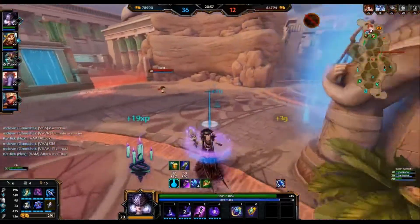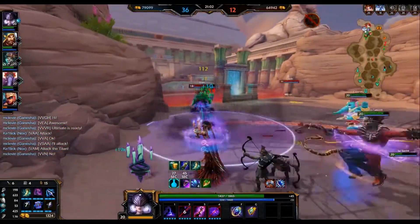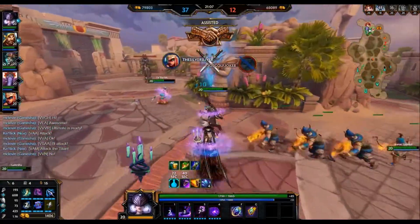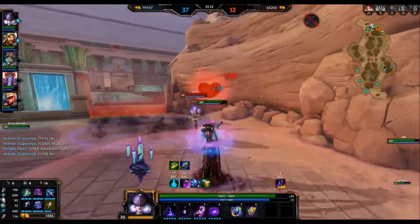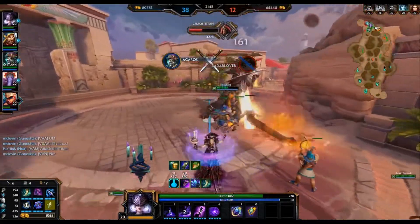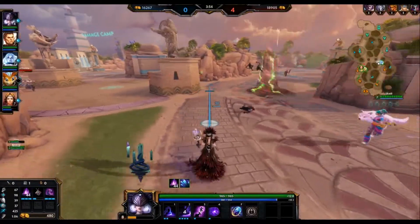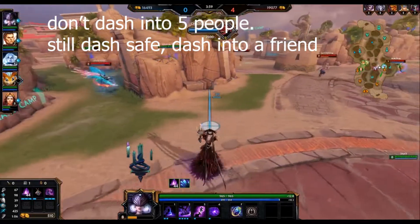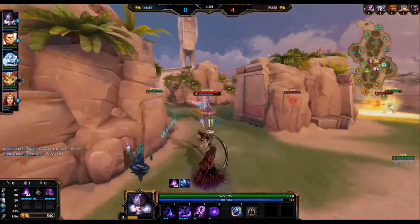The first tip is a very self-explanatory one: hit your abilities. Nox is a nothing character if you cannot land your combo. You have to land the combo to be relevant — you do not do any damage unless you land your combo. Sure, getting the cripple off on someone is nice, but the cripple isn't very threatening if you don't have the giant circle of death that's about to explode on them. So hit your abilities. The second tip is don't be afraid to dash aggressively. It has a big payoff — when someone needs a little bit of extra damage to die, dash into the tank that's fighting them and immediately explode to get that kill.